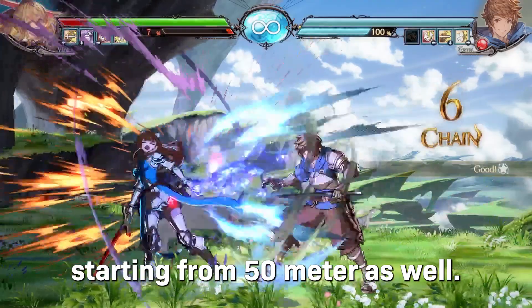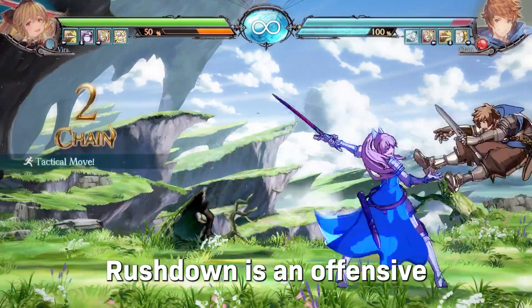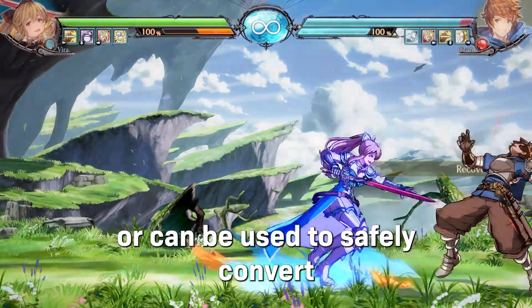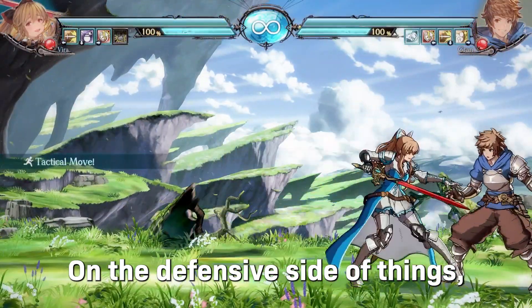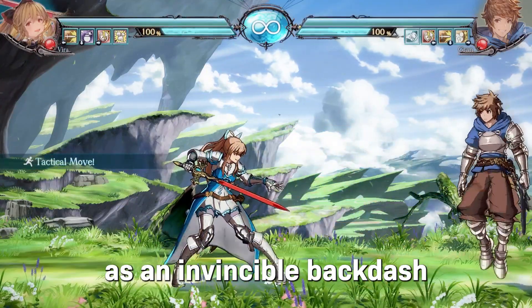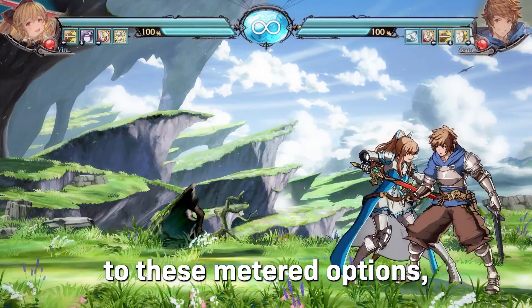You have access to a few different options starting from 50 meter as well. First, you have Rushdown. Rushdown is an offensive, advancing attack that can be used at neutral to approach, or can be used to safely convert pokes from extreme distances. On the defensive side of things, you have Backshift. Backshift serves as an invincible backdash, and is especially useful for characters without meterless reversals.